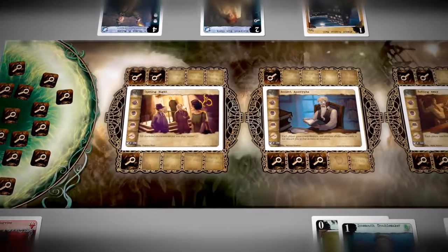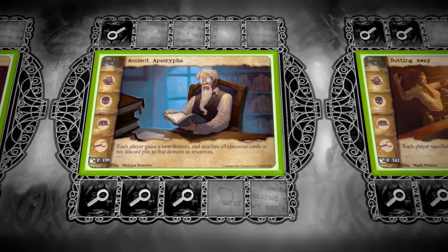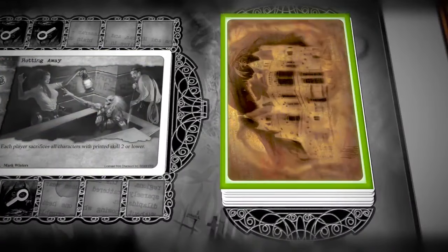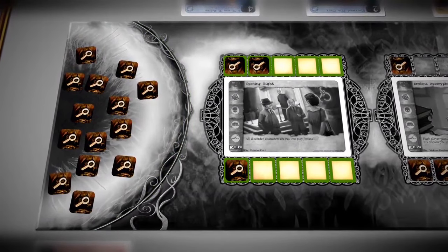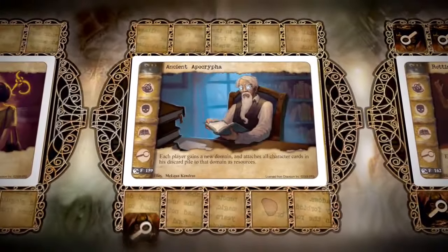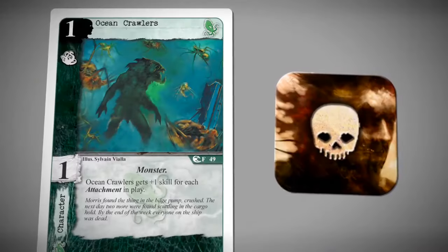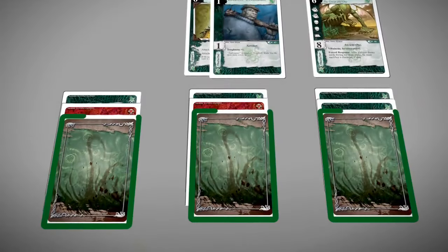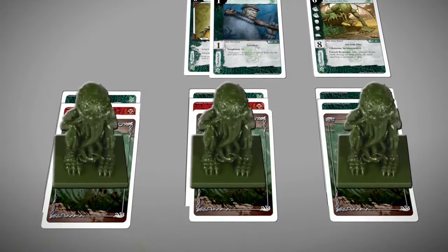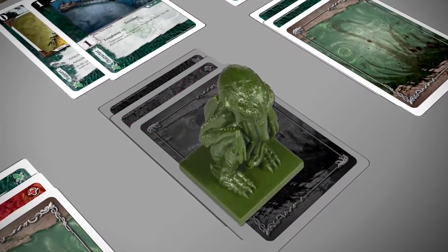The game board forms the center of the play area. It holds the story cards that players will investigate and attempt to win, the story deck from which story cards are replenished, and both a pool and success track for the Cthulhu success tokens. Players place success tokens on the success track on their side of the board as they succeed at stories. Wound tokens track damage dealt to characters, and domain markers are used to indicate when a domain has been drained, preventing its use until the next turn.